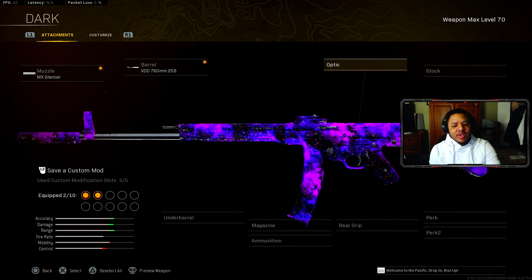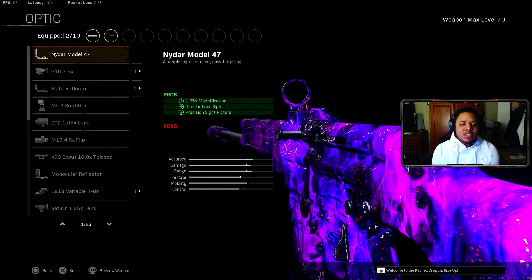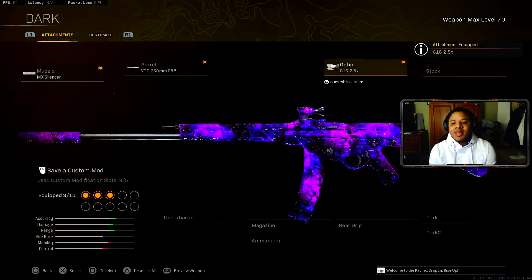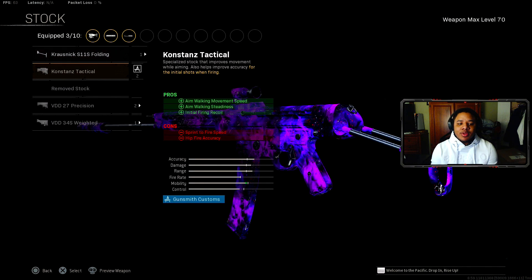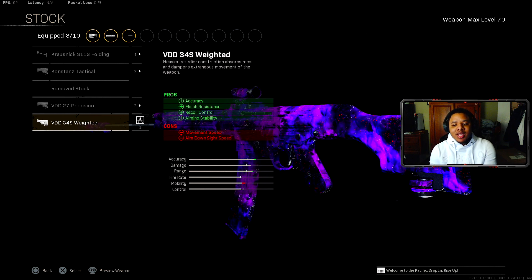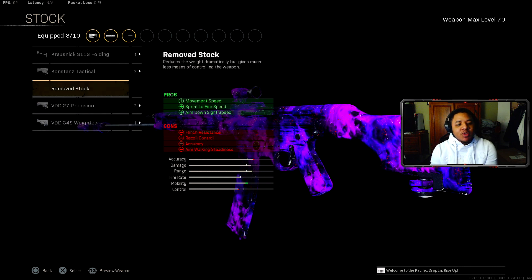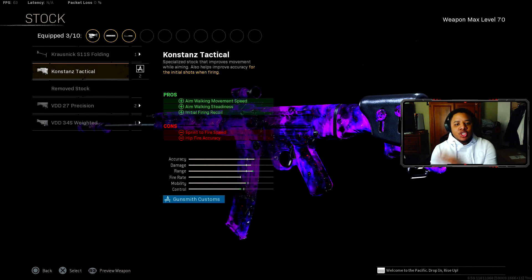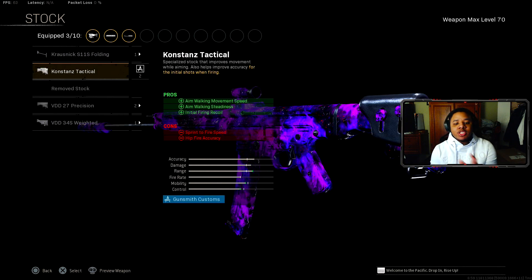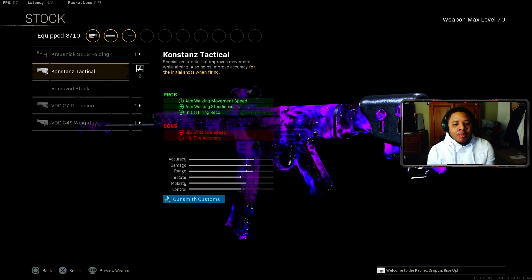I've got an updated STG class video coming, but here's a quick preview. The optic is still up to you — I still think the G16 is the best option for the STG. For the stock, I've actually switched to the Tactical stock. The Weighted stock is probably still the best for pure recoil control, but if you care about movement speed while aiming down sight, go with the Tactical stock.